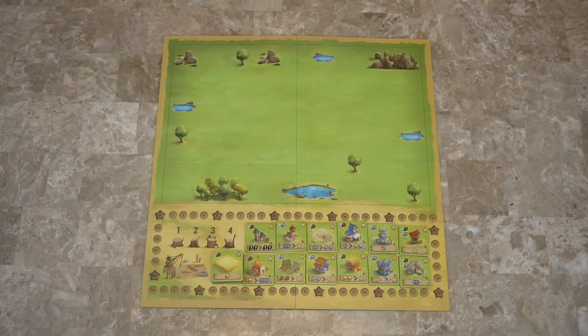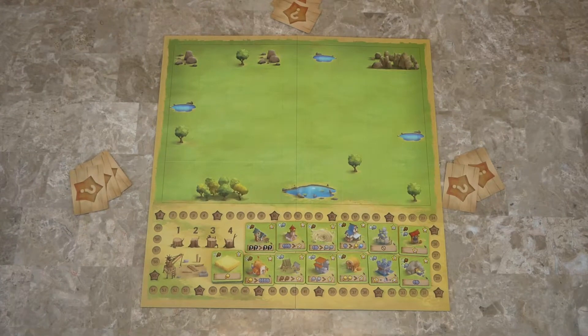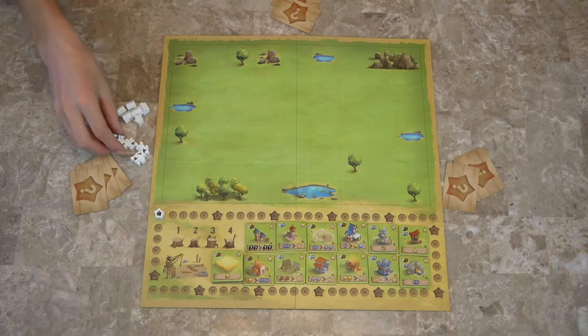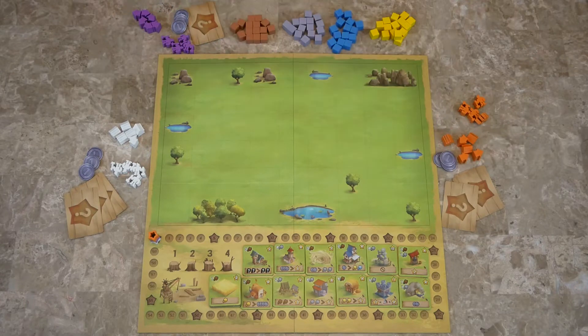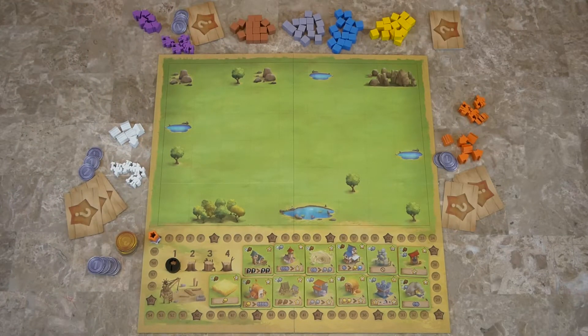Then deal out objective cards to each player. In a three-player game, each player gets three objectives. Then each player takes their pieces — in a three-player game, each player gets four workers and six houses, and then place their score marker on the start space. Then place the resource cubes next to the game board. Each player takes three coins, and the rest becomes the bank. Place the round marker on the first round. These are the extra objectives and some extra point tokens to put by the bank. The first player is determined randomly.